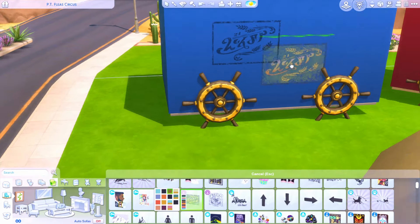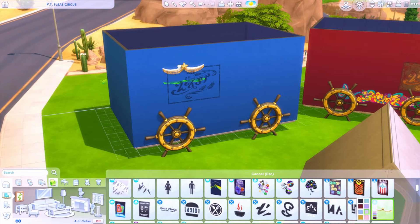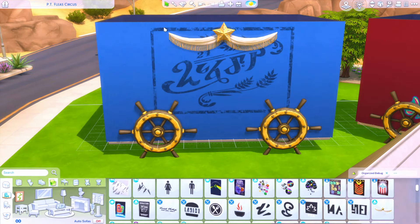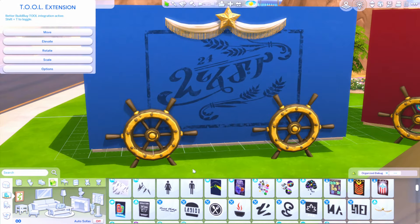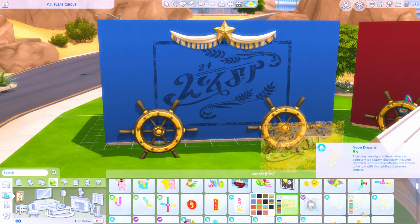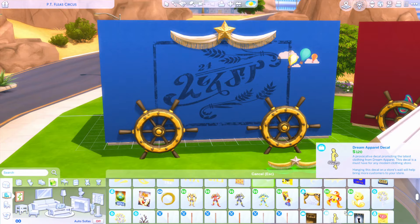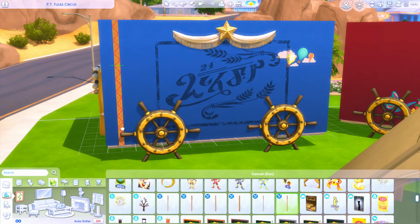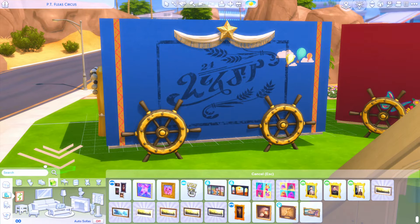To explain the basis of this build: this is PT Flea's Circus, the residential where all of the circus bugs live — the ladybug, the stick bug, the spider. We'll be going over all of that later on and showing their individual themed bug bedrooms. This is essentially like a traveling circus. There are two main carts, and presumably when they're traveling, the bugs would live in the two carts that PT Flea carts around with these longer centipede-looking bugs.